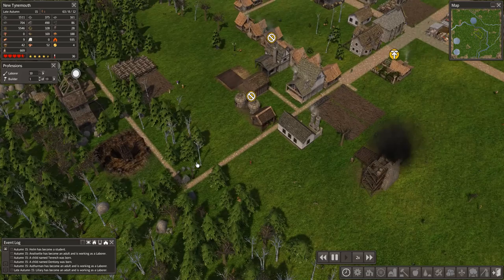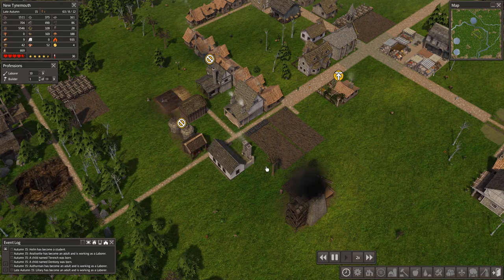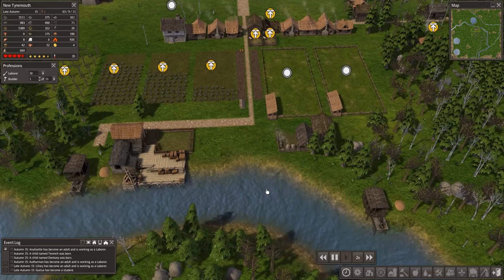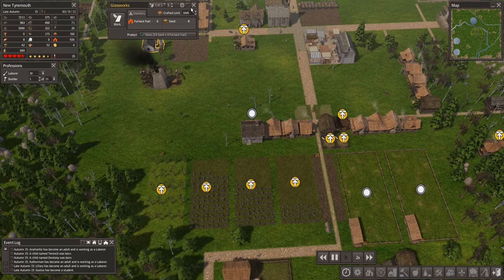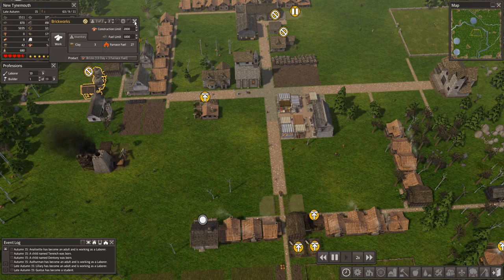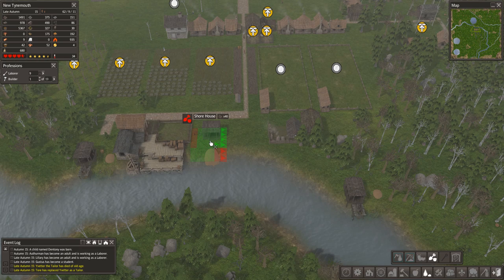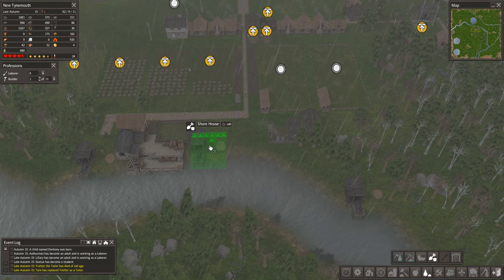We did put a building supply in the metalsmith, so that's coming out soon. Meanwhile the glassworks has tons of materials, so they should be fine for a while. Let's go back over to the clay situation. Our clay holdup — we were trying to work on brickworks. We're going to need bricks for stuff anyway down the road. So let's continue with the idea of supporting the clay issues with a shore house.